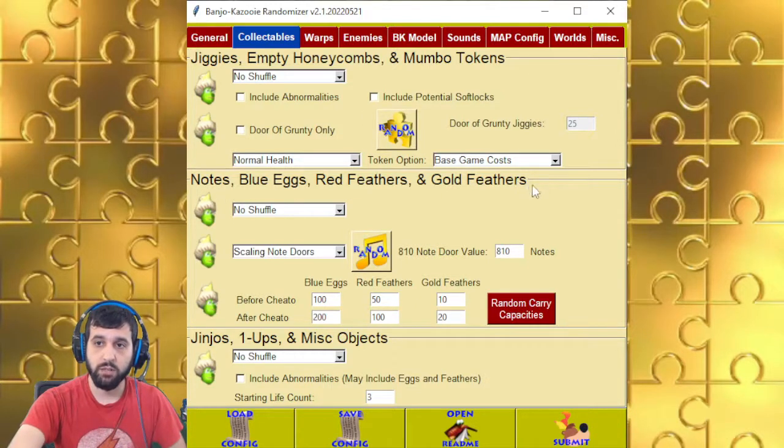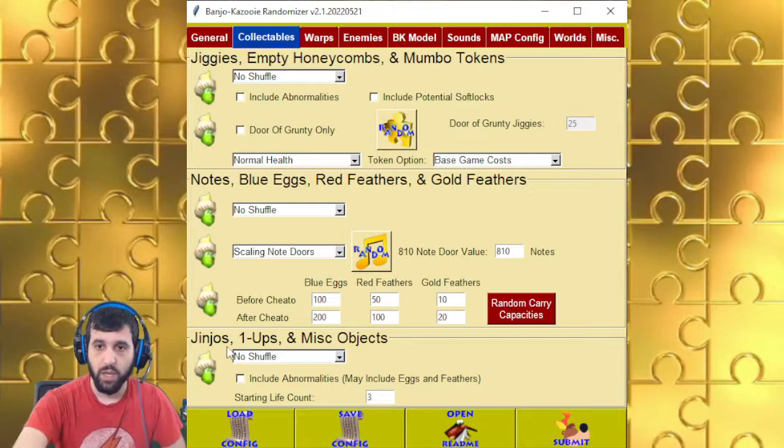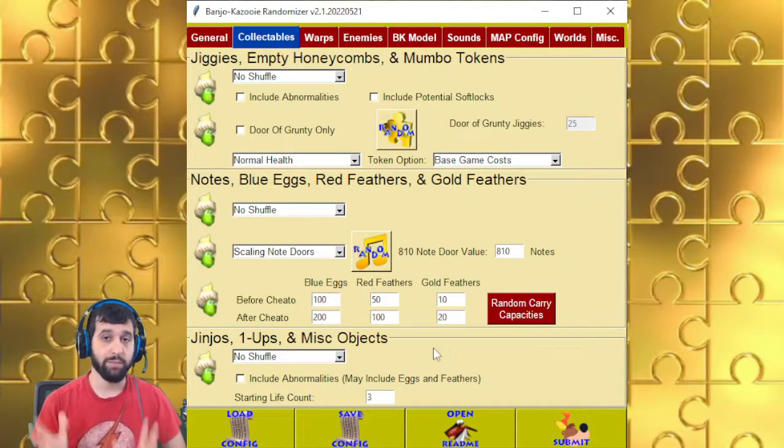Structs are basically the notes, eggs, and feathers — the collectibles. They're usually 2D sprites, and no matter which way you look at them, they will always be facing you. Jinjo's one-ups and Miscellaneous objects are 3D objects. You collect them, you leave the level, you go back in, and they reappear.